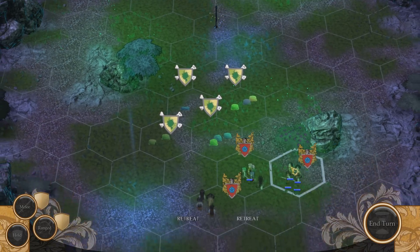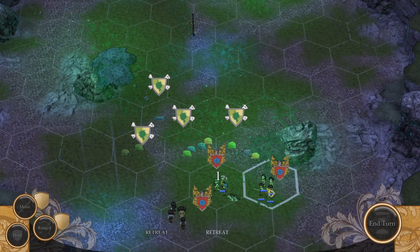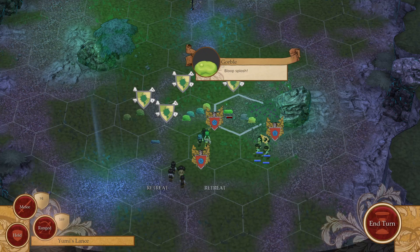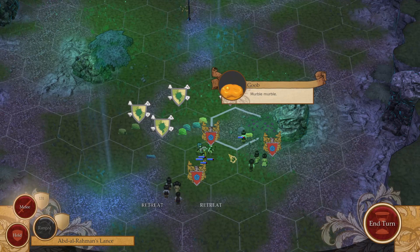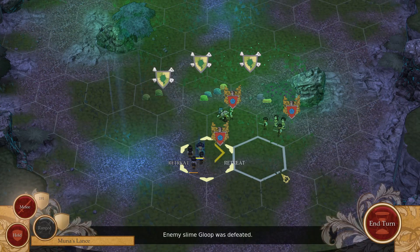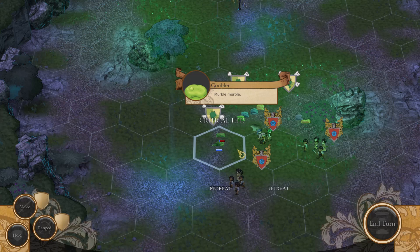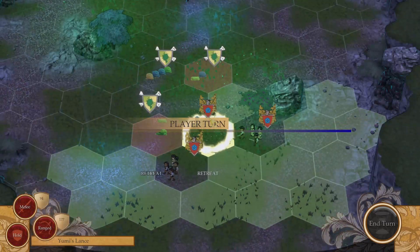I don't know what to do with these guys. I should have sent them around the back to capture the flag, but whatever — I just started playing this game so I don't have a feel for the combat yet. You can make your lances retreat if you bring them back here, but only one lance can retreat per turn. I have three lances out, so if I wanted to retreat it would take three turns. I learned this the hard way trying to kill the skeletons in the mines — I lost a lot of units there.